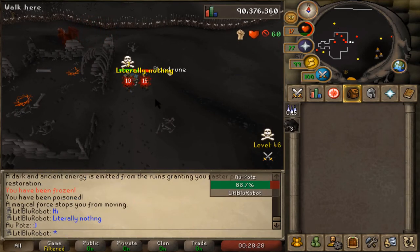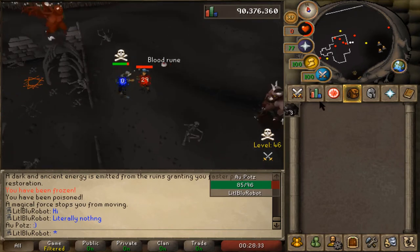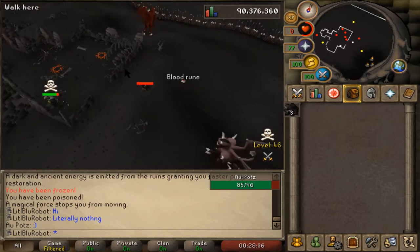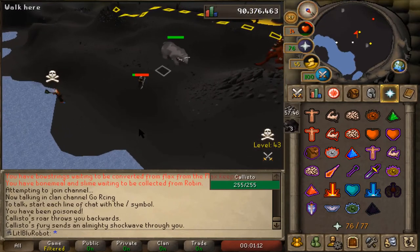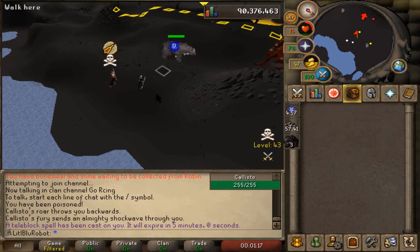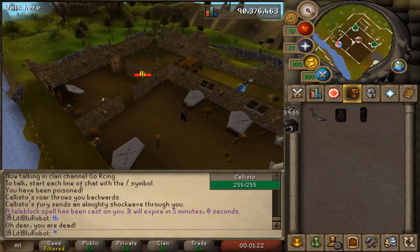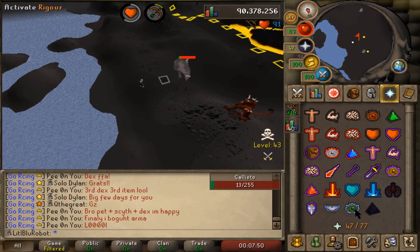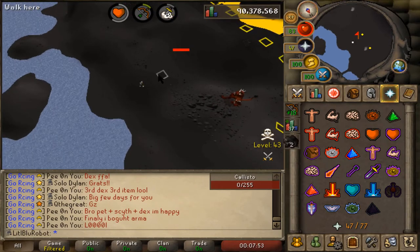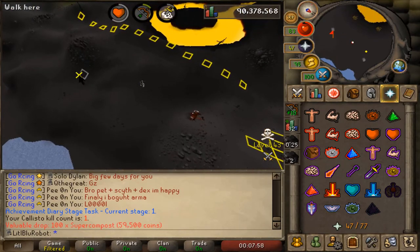I have literally nothing on me, you're just wasting your time dude. At least he gave me the smiley face — enjoy the bones my dude. I managed to safe spot him but the poison spider got me so I'm poisoned and about to die anyway. Oh, another PKer! I just want to kill the bear. The only reason this is vaguely viable is because of rigour.